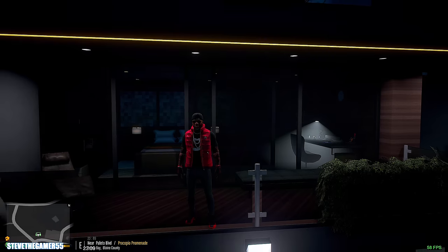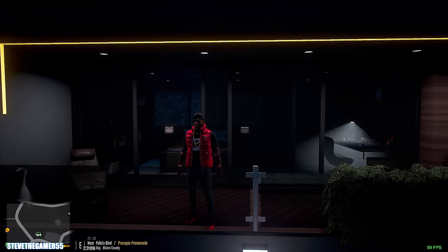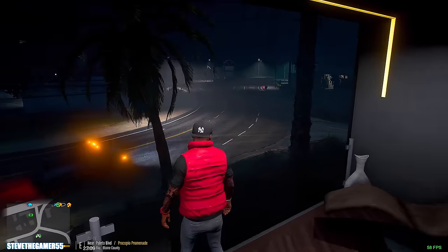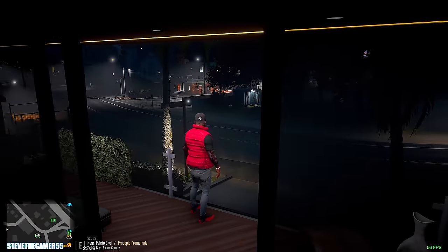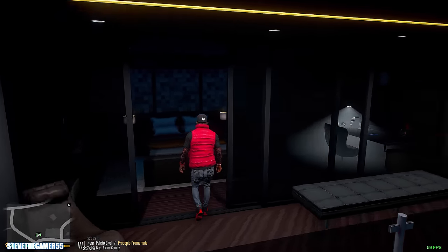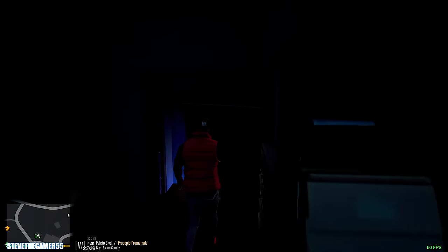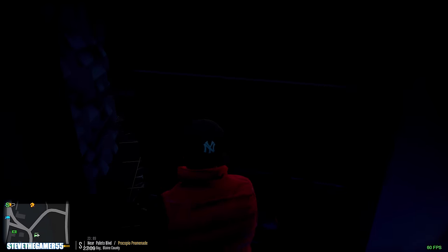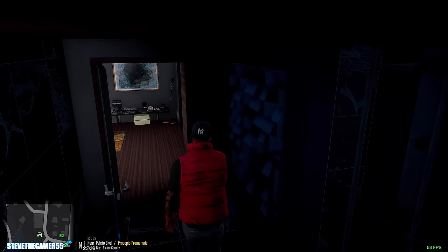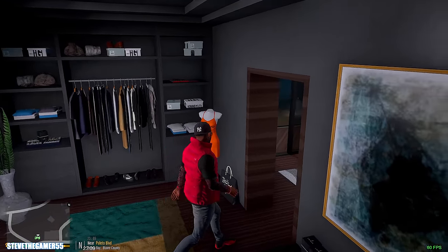Hey, what's up guys? Welcome to another Let's Go to Work episode, except today we are out of town. Yes, we are all the way in Polito and this is another one of my favorite mansions in Polito. I know it's a small designer mansion, but yeah man, we do have the defender and we're going to try again. Since last time my game did crash, it's pretty dark here.